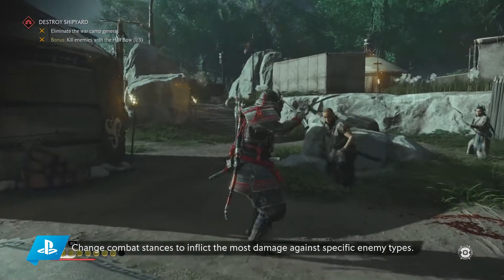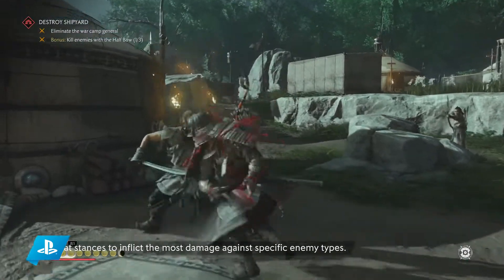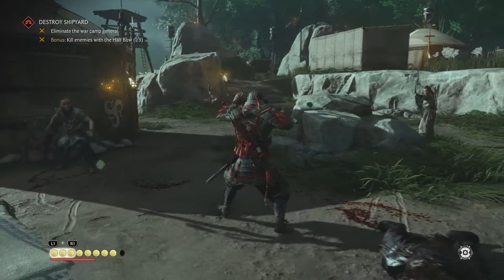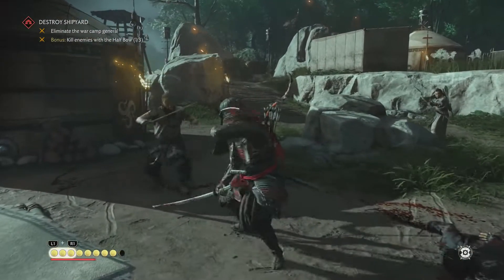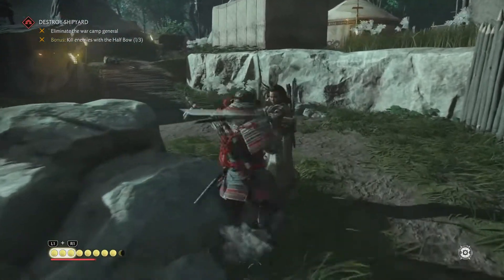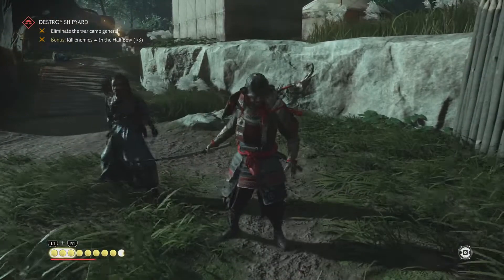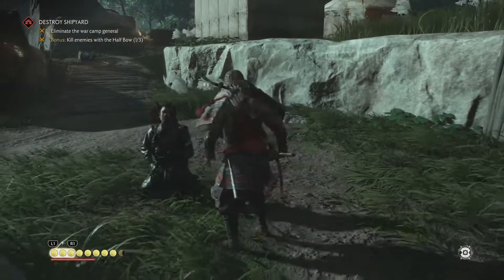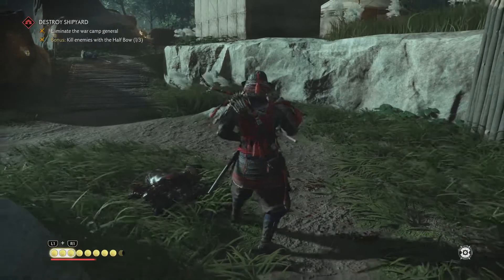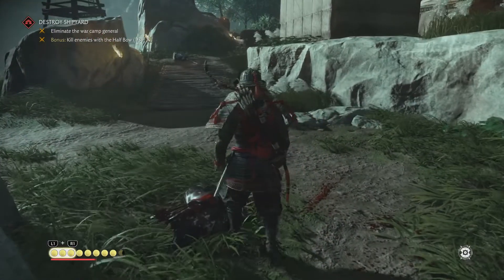Fox also recommends playing on a very challenging difficulty if you want to feel the full weight of what it's like to wield that katana — those blocks and parries will need to be bang on the money. Jin will also have technique points that unlock as you level up, and the devs have confirmed these can be applied towards new abilities in a classic skill tree structure, similar to Horizon Zero Dawn or Assassin's Creed.